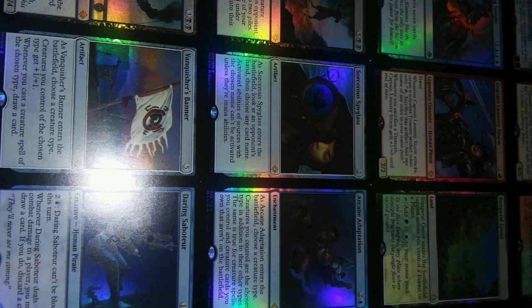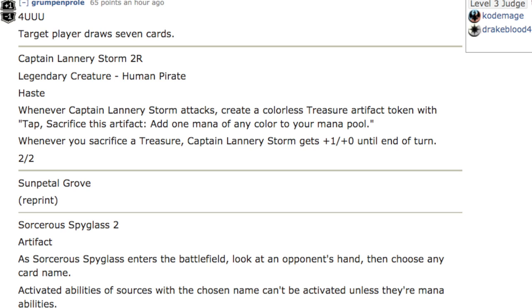Sun Petal Grove is the main one, since the land base is so important — I'm glad it is a reprint. We also have a four double-blue spell: target player draws seven cards — that's going to be really fun. Captain Lannery Storm — he's got a last name — is a two and a red legendary creature, human pirate. It has haste. Whenever Captain Lannery Storm attacks, create a colorless treasure artifact token with 'tap, sacrifice this artifact: add one mana of any color to your mana pool.' So it's exactly identical to a Lotus Bloom, which is pretty good.